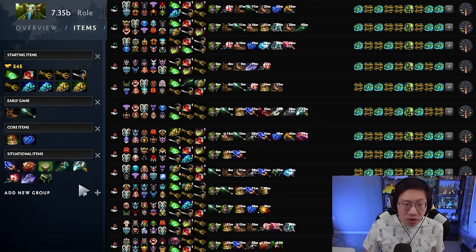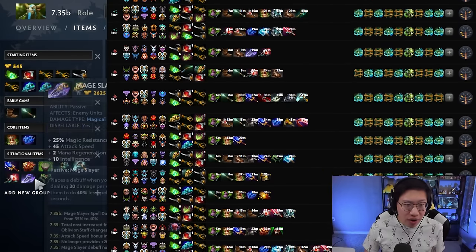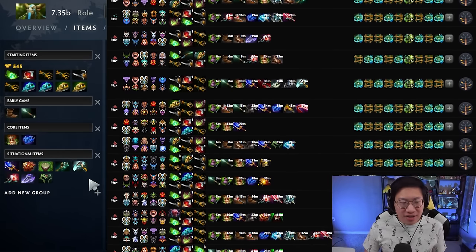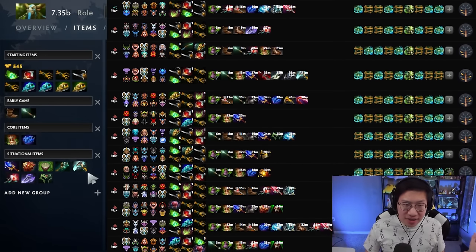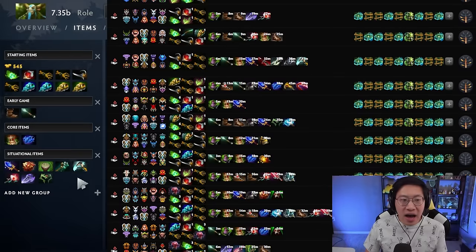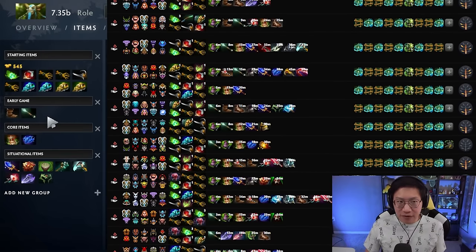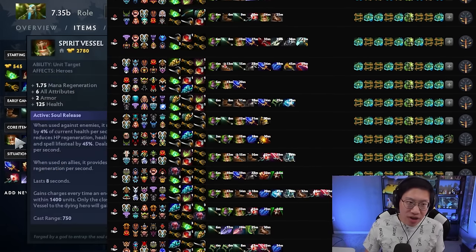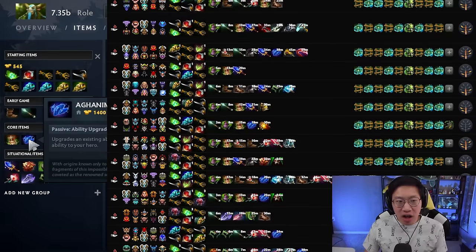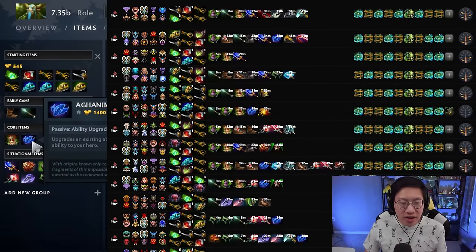I have seen a right-click oriented build where people get a couple of Wraith Bands early and then go for Orchid or Mage Slayer. Do that build if you're mainly going for right clicks, and take the right-click talents like the Teleportation damage. But for players new to the hero, I'd say go for Spirit Vessel. You can even keep the early items if you're uncomfortable. Rushing Spirit Vessel then going back for boots, and then Shard, is a great follow-up — there's just so much magic damage between Sprout, Spirit Vessel, and Shard when they are near trees, and your Sprout trees do count.